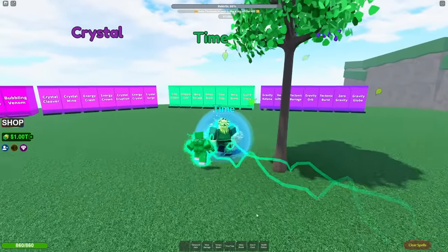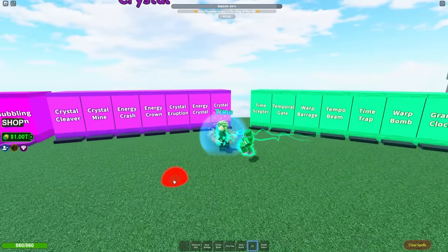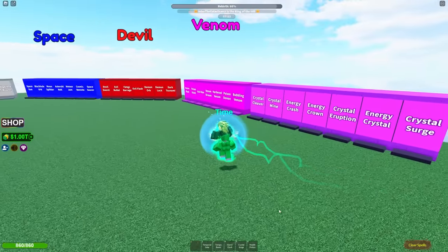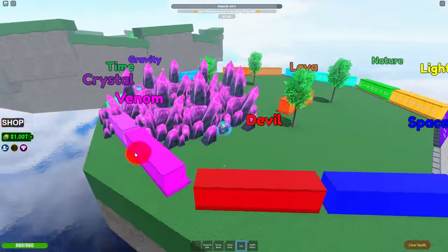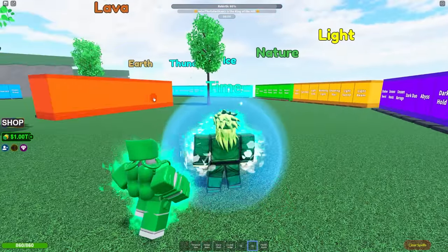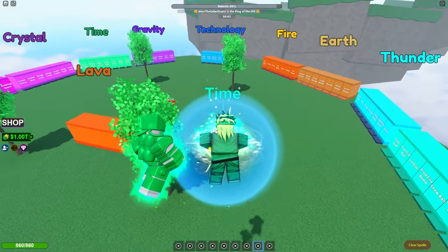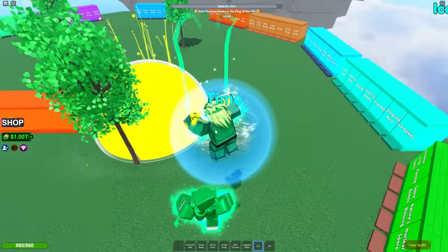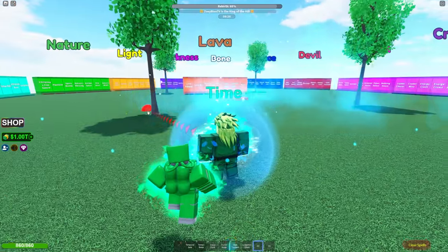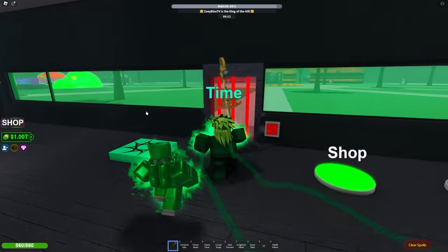If I go to time, looks like I have all of these abilities right here. Those abilities are cool. But what does Grand Clock do? I think I should try getting one of each of the most powerful abilities. I want to get Crystal Surge — that's insane! What about Dark Tsunami? Okay, that seems overpowered. What about Judgment Blast? Whoa! What about Light Beam? That sounds overpowered — Light Beam, go! That is so cool, but a little slow. Let's try Hyper Slash — that one's a fast one for sure. Gravity Globe — maybe it disables all gravity. Now I'm ready for battle with 860 health!